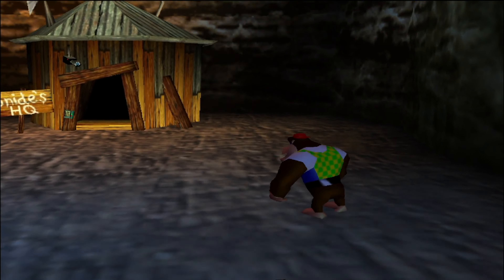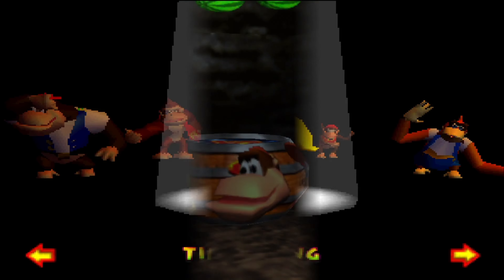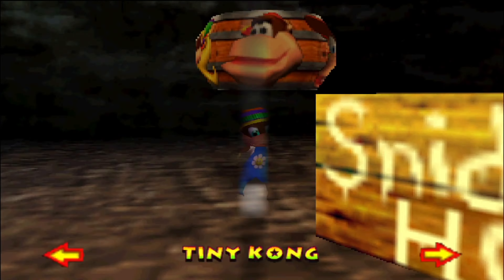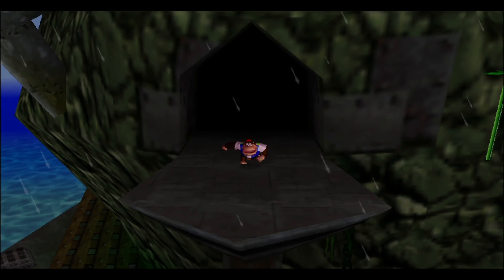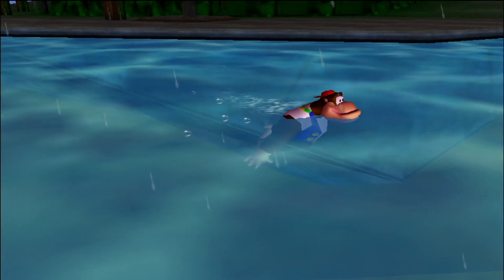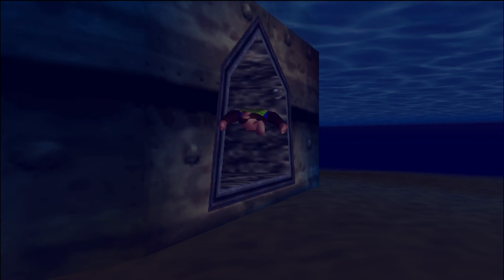Next, we're going to go to the Gloomy Gallion lobby. For that, we need to pick Tiny — actually no, it's Chunky. In the Gloomy Gallion lobby, we found a Chunky switch at some point, but that one required the level 2 Simian Slam, the Super Simian Slam, and that we are going to get next. We also saw a Tiny barrel floating up higher in the room — that one is also going to be related.